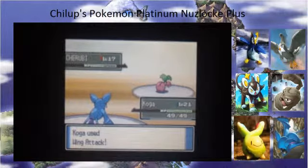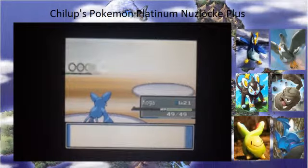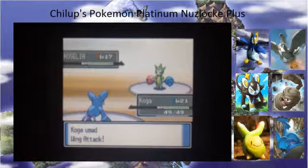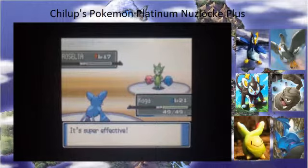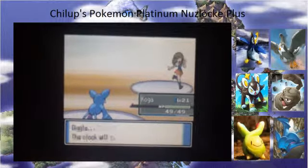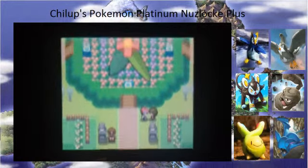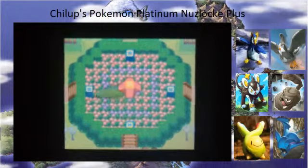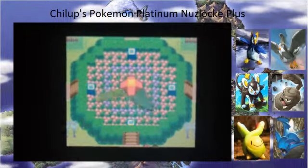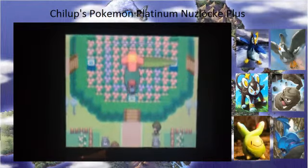Level 17 Cherubi — no problem. I have Zubat holding the Soothe Bell because I'm hoping to evolve it into Crobat at level 23. That's like the earliest you can evolve your Pokemon with high friendship. You can even get a level 2 Lucario if you kept Riolu for a very long time — around 65,000 steps, or about 33,000 steps with the Soothe Bell. Then you can fully maximize happiness and evolve Riolu into Lucario at level 2. That's insane.